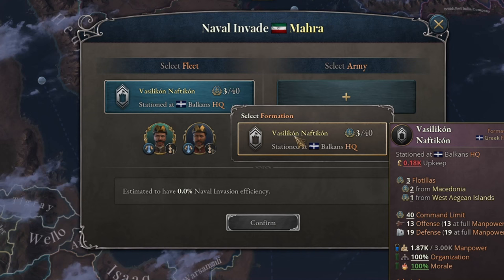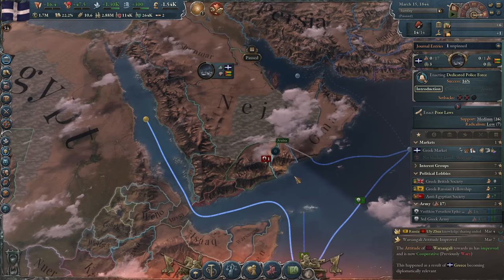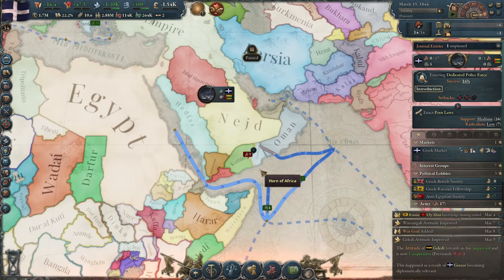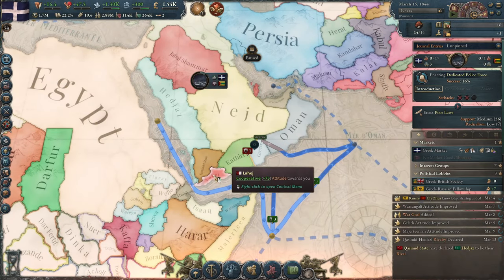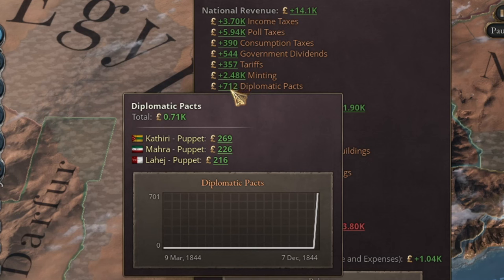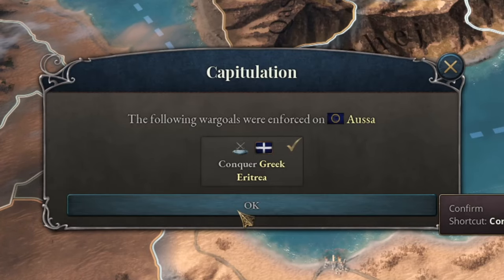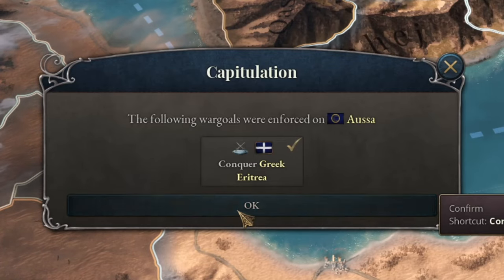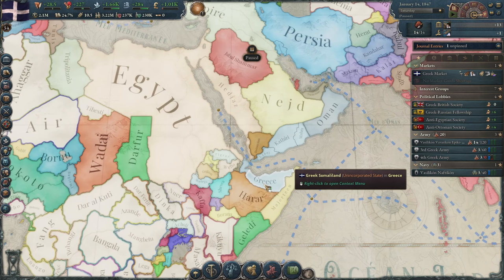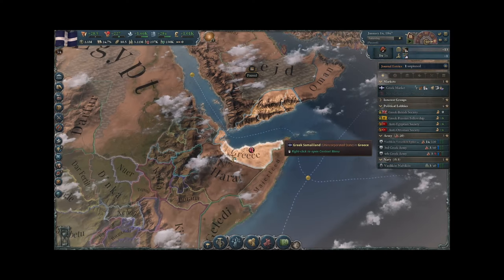Landing, I assign my tiny fleet and small army. The war is practically won immediately, but I continue to attack, planning to conquer a few countries and then release them as my vassals. In the end, I release three small countries, which collectively provide me with 700 gold in additional income. Now I've launched an attack on the Ethiopian region. Something has changed with wars, because now when I completely defeat an opponent who has no chance, I don't have to wait for war support to drop to zero — I just win the war right away.